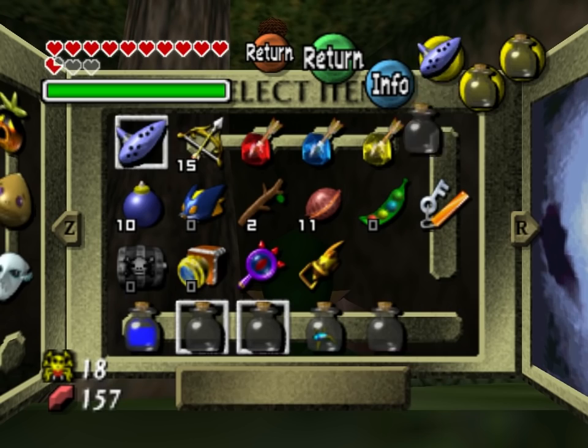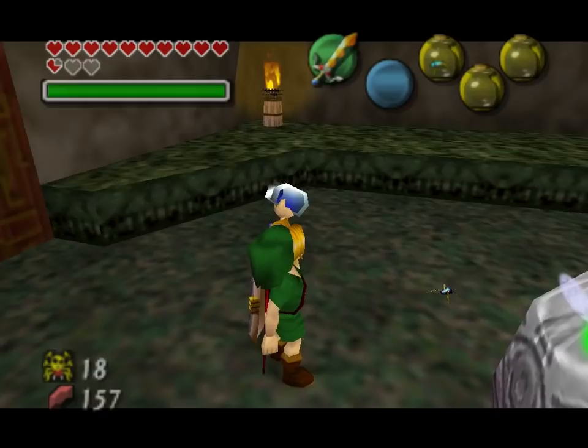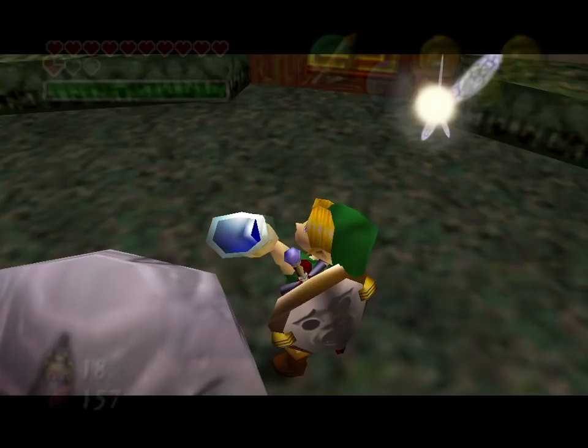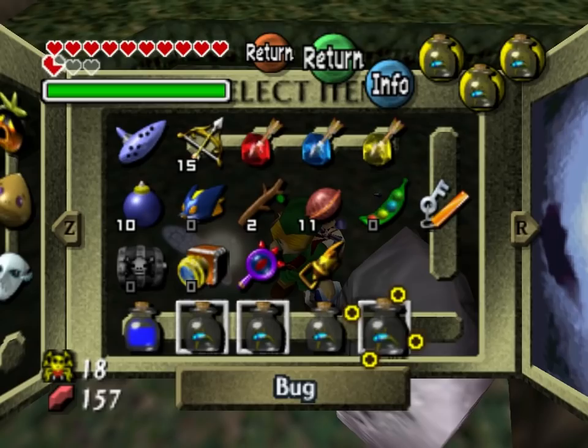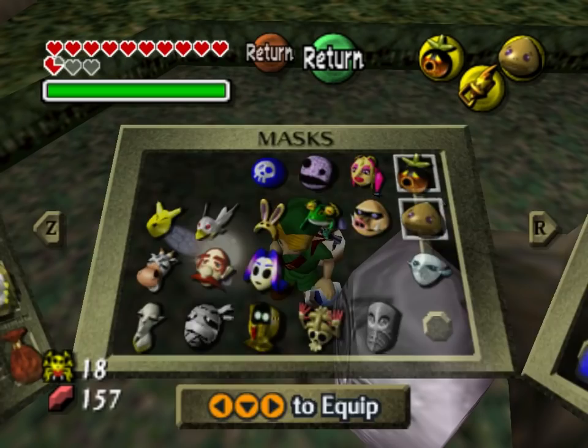Dad, I will replace everything with falls. I think if you get that last one, that should be enough bugs. Okay, so we have fall bugs now. I think that's okay. I don't remember exactly how many we need, but it's somewhere around there.